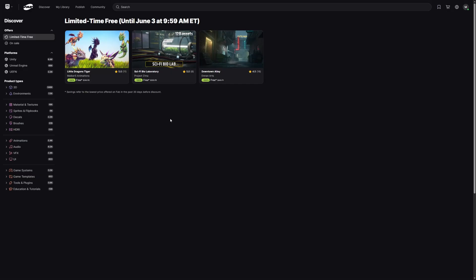These asset packs are free until June the 3rd at 9:59 EST. This fortnight, we have the Little Dragons Tiger by Mel Burrs Animations, the Sci-Fi Bio Laboratory by Project Zimmer, and the Downtown Alley by Emran Arts. So let's jump in and have a look at the Little Dragons by Mel Burrs Animations.